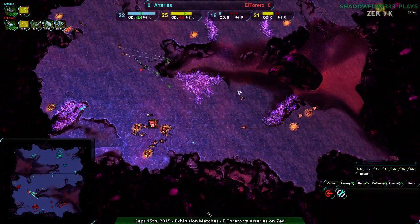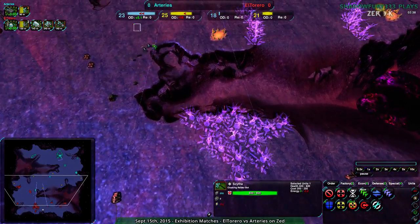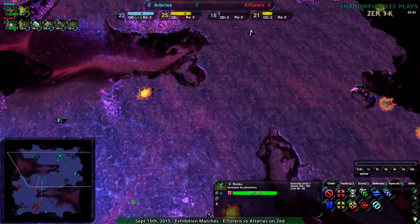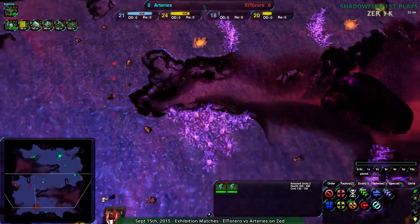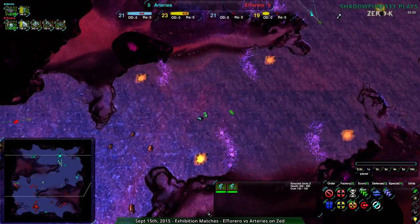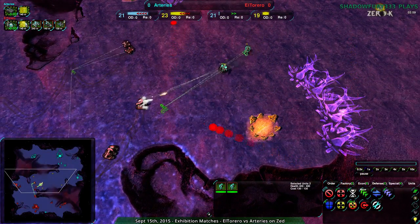The Scythe seems to have taken advantage of that, but the Glaives are not, and I don't know why. Arteries' Glaives are going straight for Rockos — okay, that makes some sense. Light vehicles kind of get countered by Rockos. But on this map, Glaives have so many angles to approach from. I don't know why they're trying to just go for Rockos and Warriors in a straightforward attack right now. Especially with Slashers in play, the Warriors will die very rapidly.